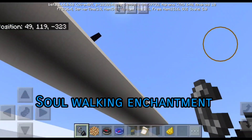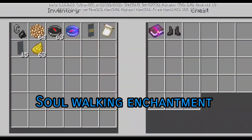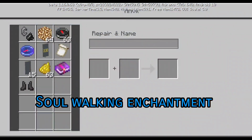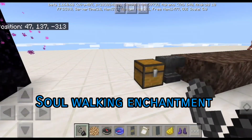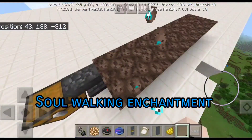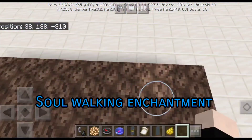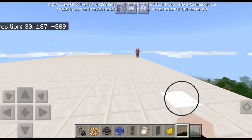The last feature we're gonna be looking at today is the new enchantment, and that is the Soul Speed enchantment. If you were to walk on soul sand without it, it's slow — but if you put this enchantment on your boots, it becomes fast, like real fast.